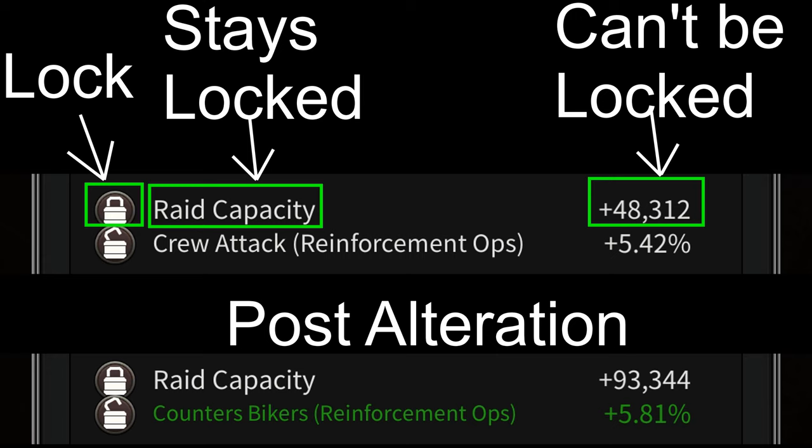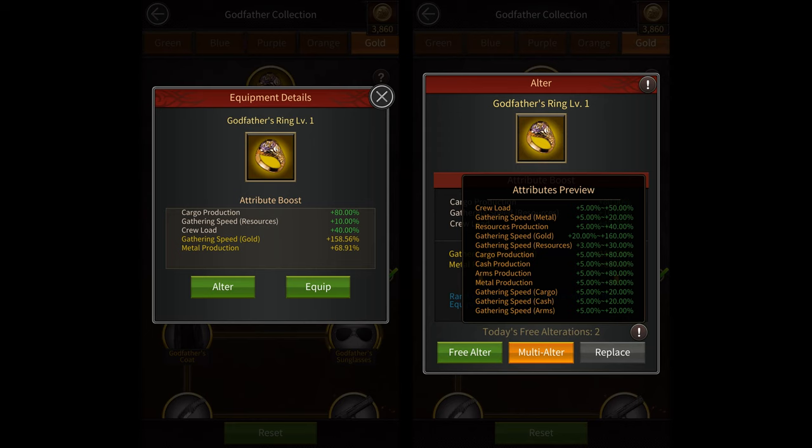Now let's take a look at the 10 different pieces of Godfather Equipment. The first one is the level 1 Godfather's Ring. Its fixed attributes give you cargo production, resource gathering speed, and crew load. Its random attributes could give you crew load, resource gathering speed, resource production, and gold gathering speed.